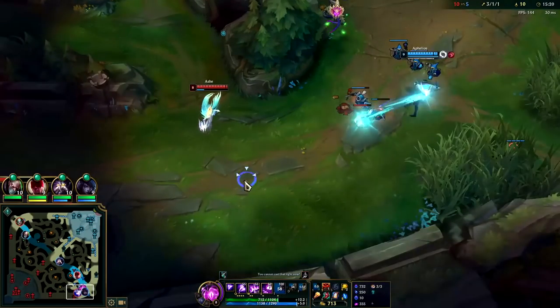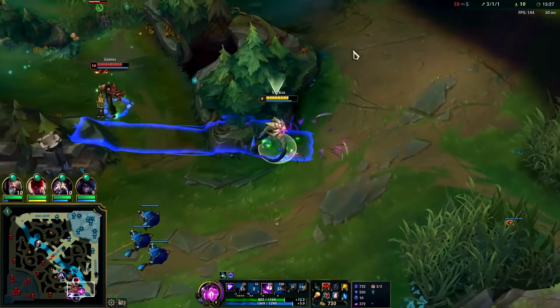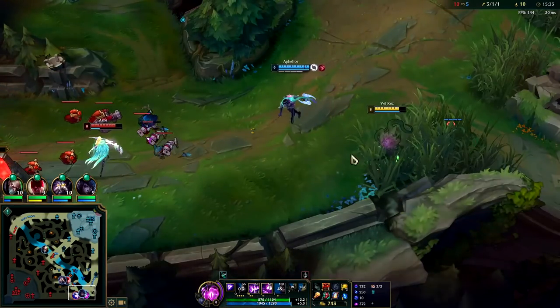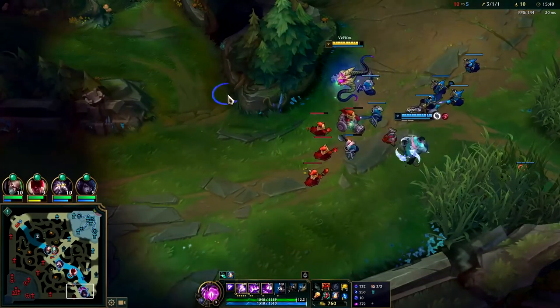Dropped it in the dark — nice. Popping some Refills. Ashe loves trying to R us. Hit her with the geometry. Some solid damage. Just trying to scare Graves away — I don't want my AD carry to get himself killed. Lee Sin starts the Dragon; I'll help shove this wave with my autos.